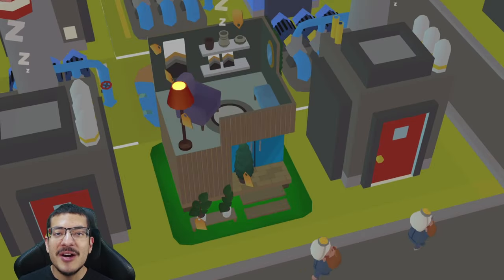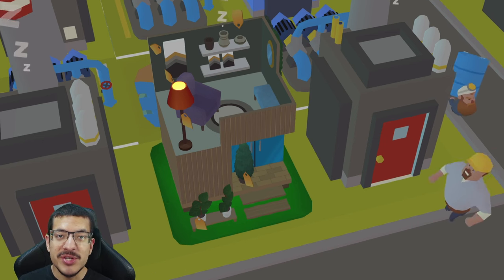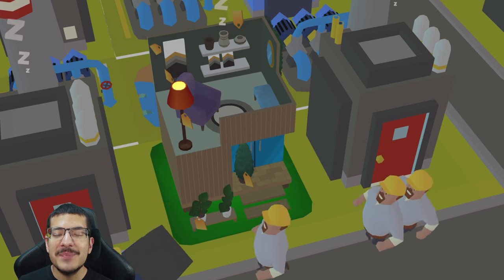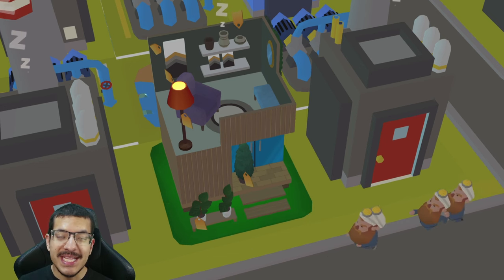Welcome back everyone. Common Ground World has added a new production chain — furniture — and the first piece of furniture we'll be making for the upcoming competition happening on April 16, 2024 will be the red lamp.